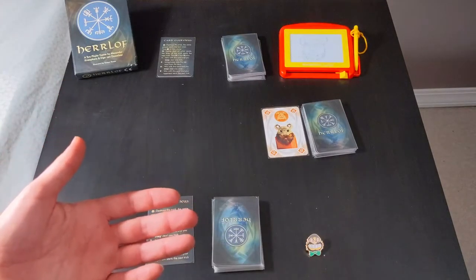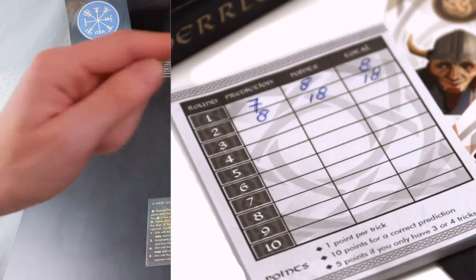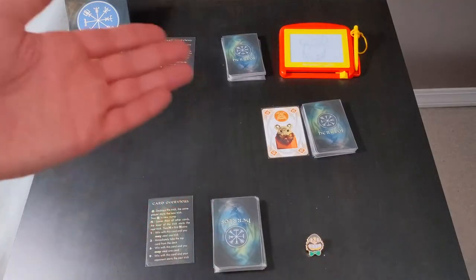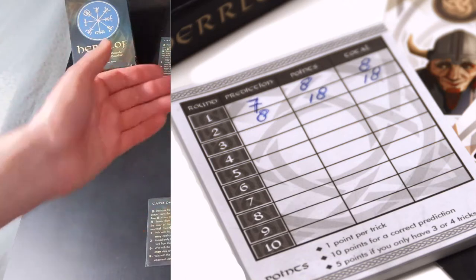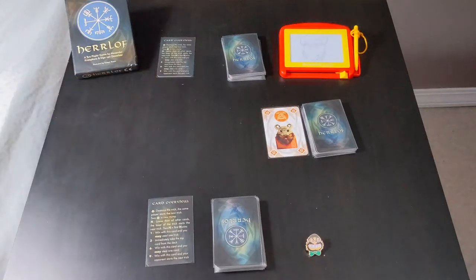If it's one of those special cards like the N or the Valknut, then there will be no trump for that round. Each player will also get a card overview which explains some of the specialness of certain cards. Then players will bet on how many tricks they think they're going to win. They'll bid for the current round — there are 15 cards, so a potential of 15 tricks. After each player has done that, they keep it secret and then start playing tricks.